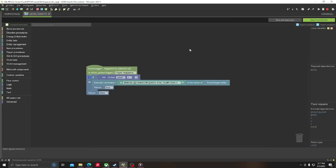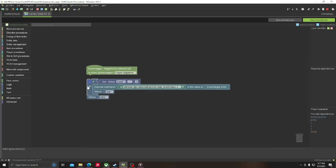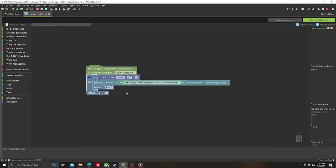Now, to regain health when you die, I made a player-respawns event trigger. It checks the level — if the player is level one, it will give them the heart back. You have to do this for each level.